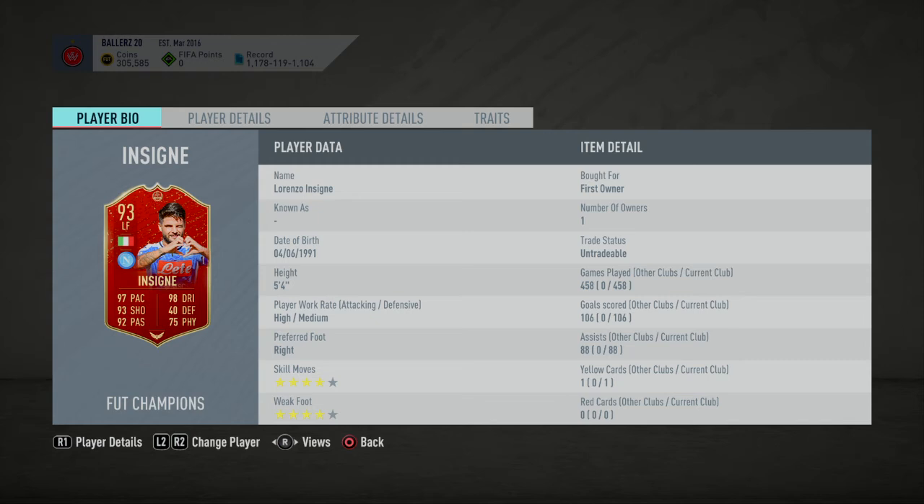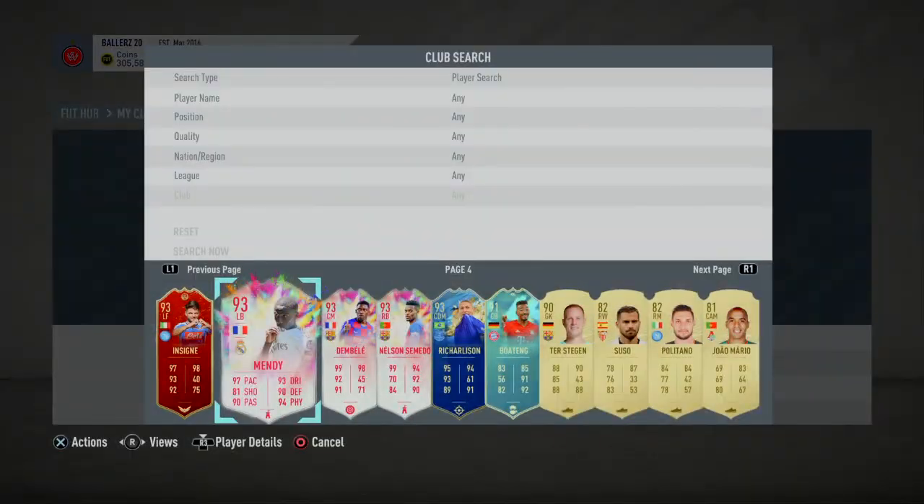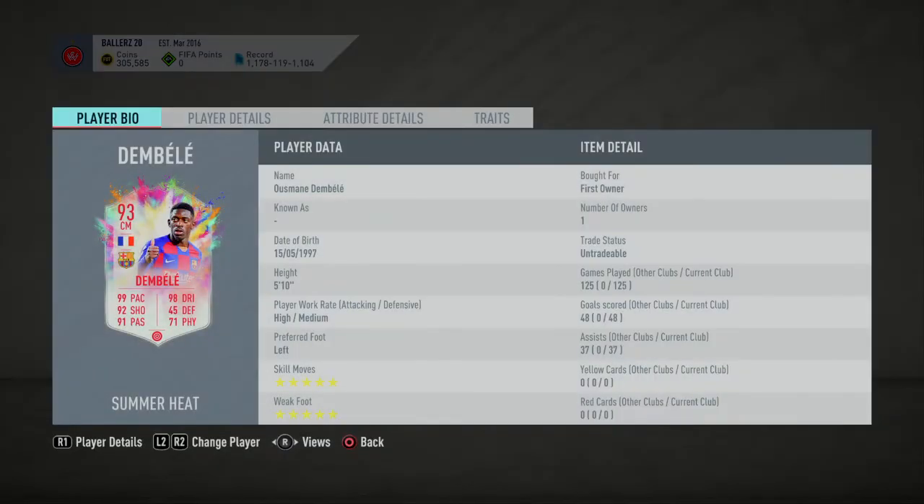If it was the TOTS it would be way better because the blue just blends in with the blue TOTS card and the kit. This one is just blue and red and doesn't really go. Mendy — brilliant, because the white kit just blends in with the white Summer Heat card. The way he's looking into the distance just makes it way better.